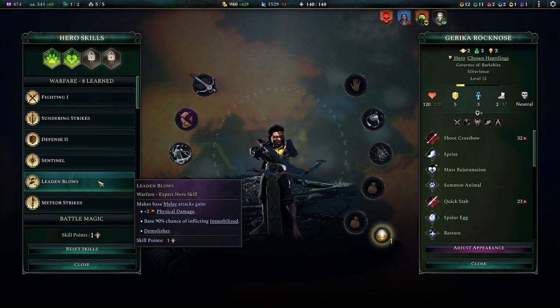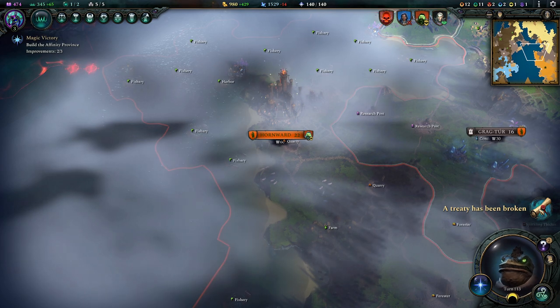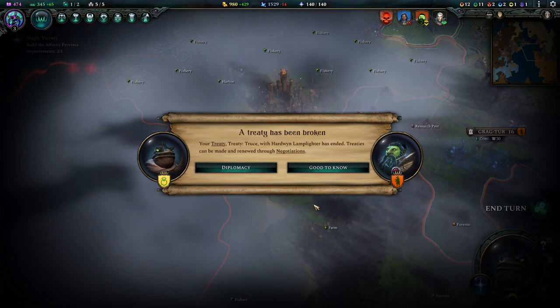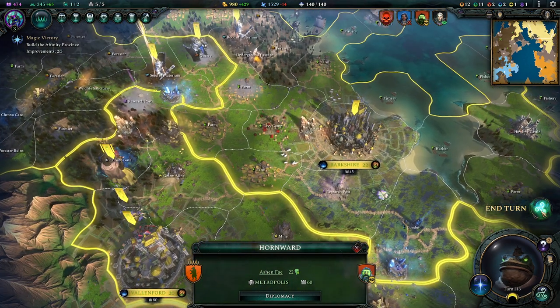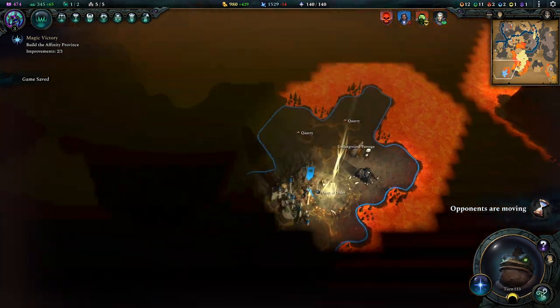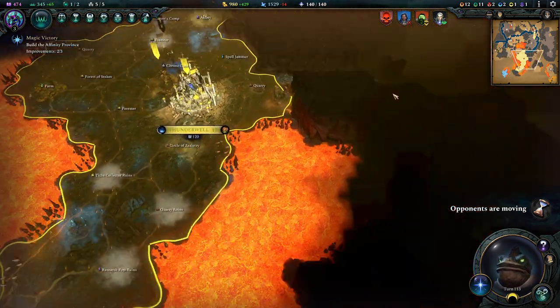Another hero leveled up - you also get meteor strikes. Go do some AOE damage when you attack, just because. A treaty has been broken - which treaty? How do you break a truce with me and not go to war? I don't understand that.